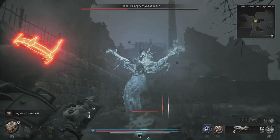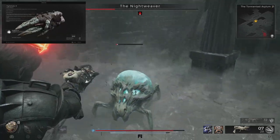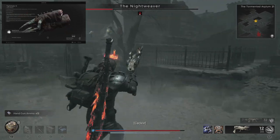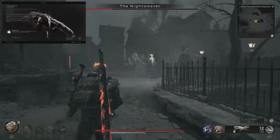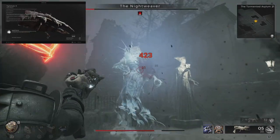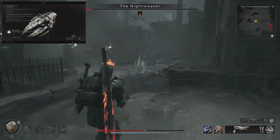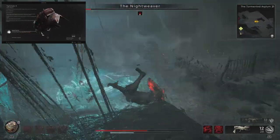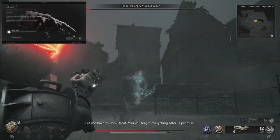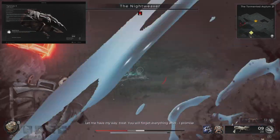Now let's cover the alternate kill for the Nightweaver to get the Nightshade. You're going to want to bring a high-damaging weapon and hit her only when she opens up her ribcage — what I like to call the spread eagle pose. Damage her only during those phases and look for those red crits. She'll only start doing this once you've knocked away 25% of her health first. I recommend bringing a non-status weapon — I had a bleed build and it made me nervous.